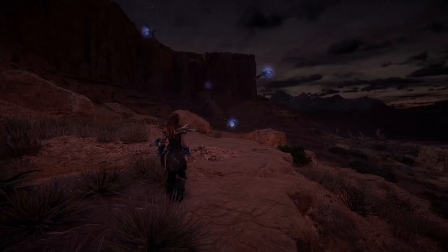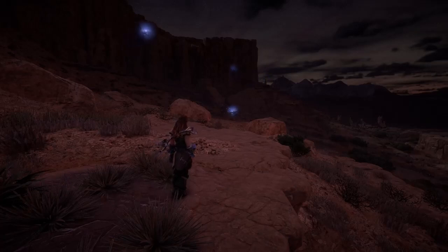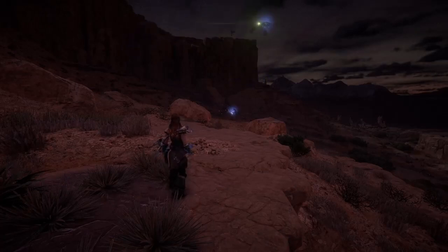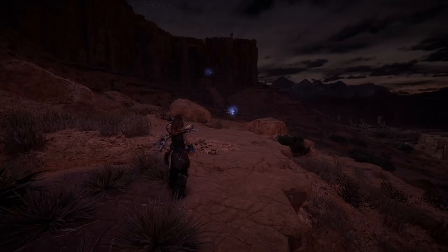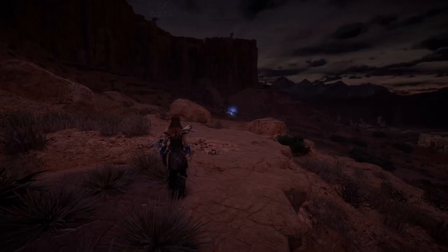Glint hawks really only do three different types of attacks. They have their swoop-down melee claw attack from various angles, their carpet bomb freeze attack, and a ranged single-shot freeze attack. So carpet bomb freeze, single freeze, and swoop charge from above — those are their various attacks.